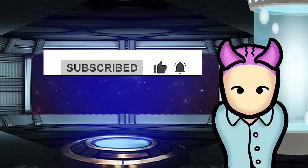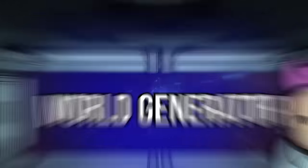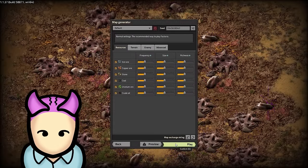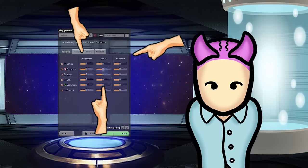Before we begin, don't forget to subscribe to my channel. First, let's have a look at the World Generator, which you'll see before starting the game. It gives you various options to make the game generate in different ways, which will affect the game's difficulty. The Resource Setting tab allows you to adjust spawn rate for resources and enemies with three variables: frequency, size, and richness.